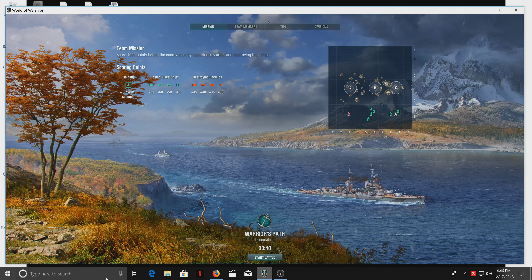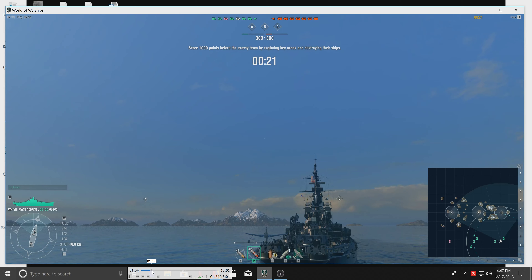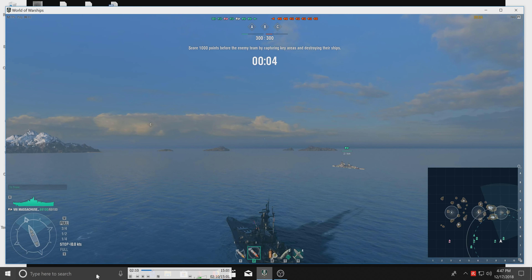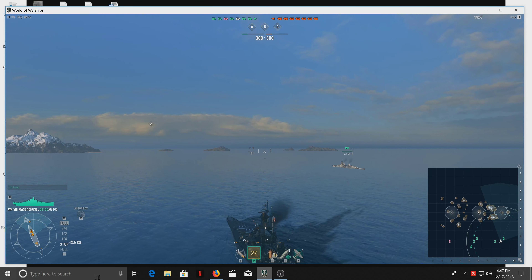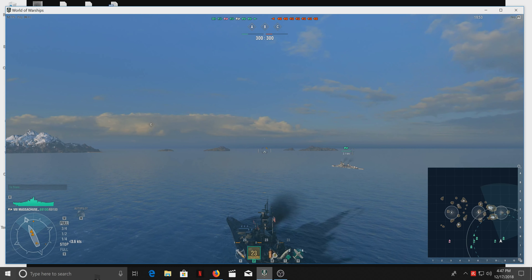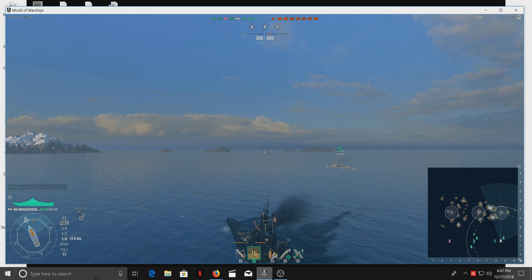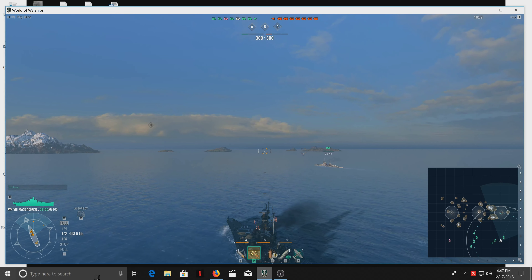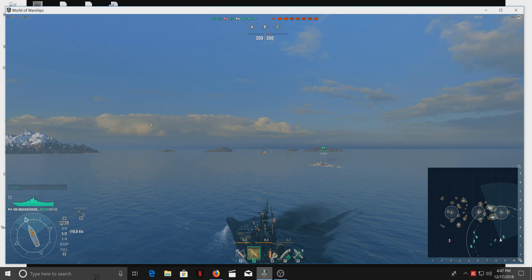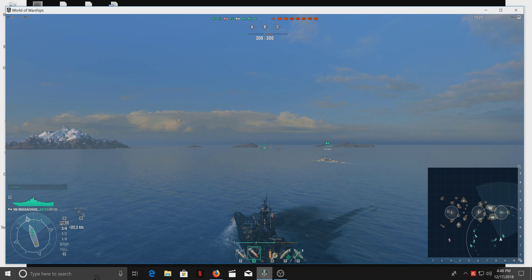Zipping ahead a bit in the video — this is a map I haven't seen before, at least I don't remember it. Even though this ship has a really good chance of starting fires, I usually just use AP. AP on a good hit is gonna do 13,000 damage. You might start a fire — I think it's got about a 30% chance — but HE's most damage is maybe five to seven thousand, and that's if you're lucky.